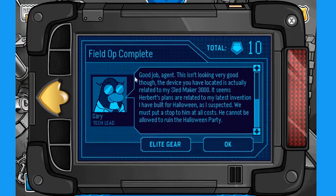Now we've done it. A message appears saying: 'Good job, agent. This isn't looking very good though. The device you have located is actually related to my Sled Maker 3000. It seems Herbert's plans are related to my latest invention that I have built for Halloween. As I suspected, we must put a stop to him at all costs — he cannot be allowed to ruin the Halloween party.' You can either click Elite Gear to buy some, or click OK.